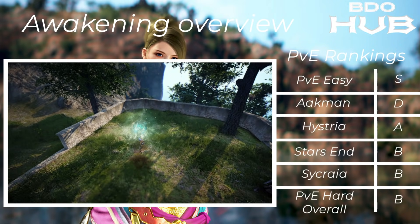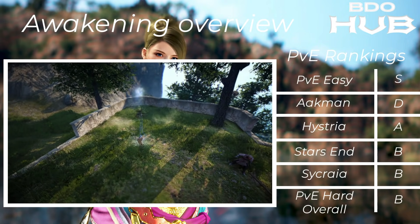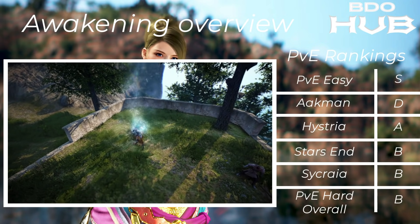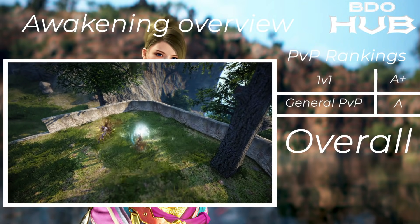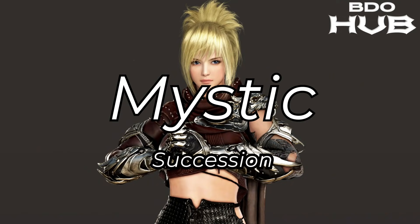The Awakened Mystic. For PvE easy it's an S — you just have so much survivability. You're never going to die. Akman D, Hysteria A, Starzen B, Sycraia B, PvE hard overall B. For 1v1s an A+ — lots of control and decent damage. General PvP A+, so overall B+.